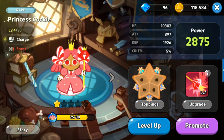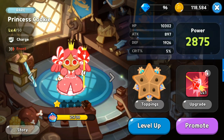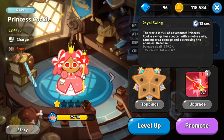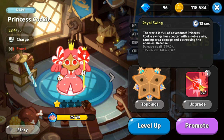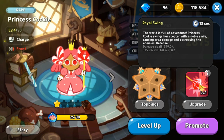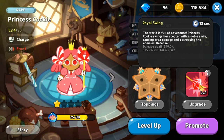Now the top five front cookies. At rank 5 is Princess Cookie, a rare charge class. Her skill Royal Swing deals area damage and decreases the enemy's defense by 15 percent for six seconds. She and one other cookie are the only two that decrease enemy defense. She is very good at rank 5.